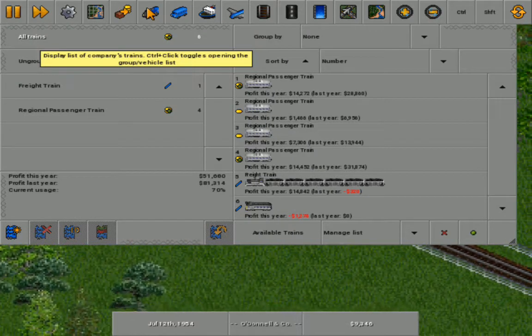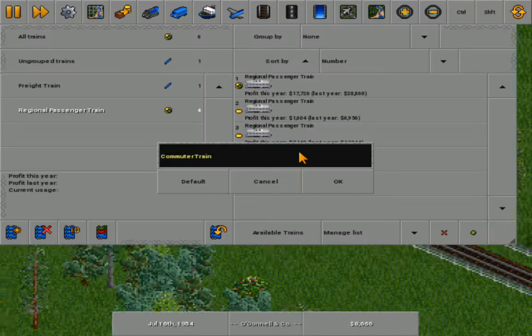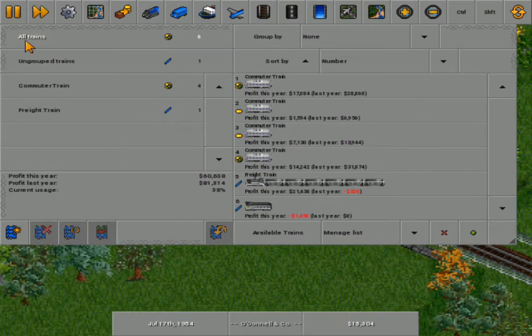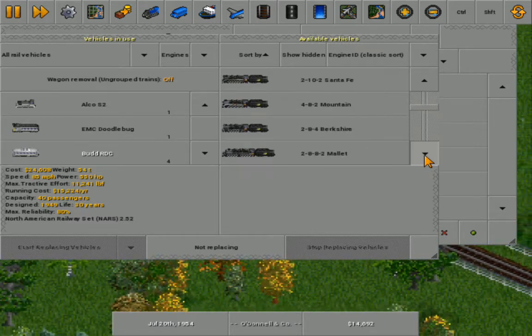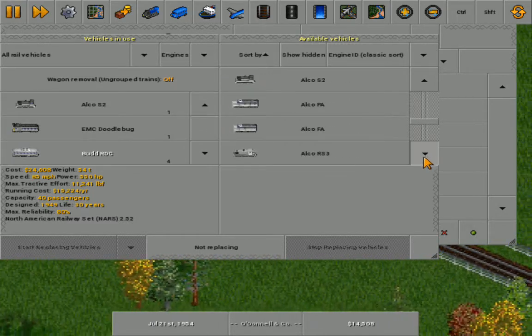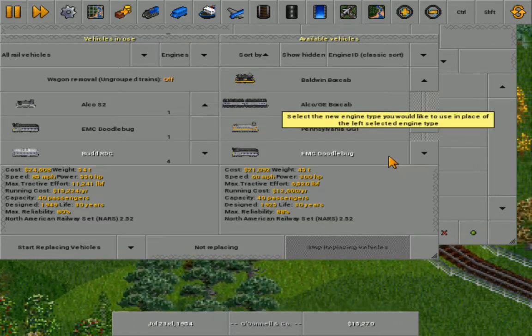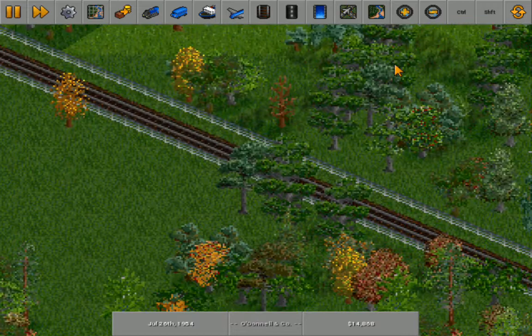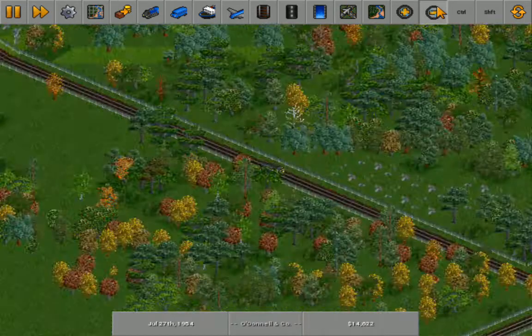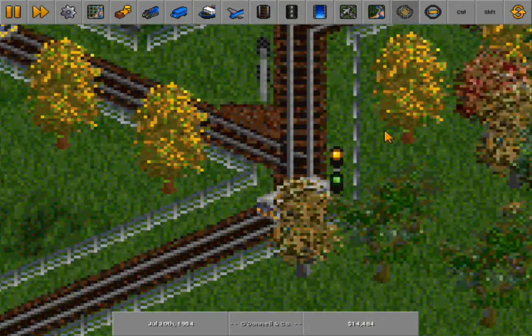I suppose those were the commuter trains — I'm going to rename these to commuters, because regional sounds more European. They'll probably replace you guys with Doodlebugs for the sole purpose of just lowering running costs throughout the fleet. We'll replace you now versus later — it shouldn't cause any significant disruptions.